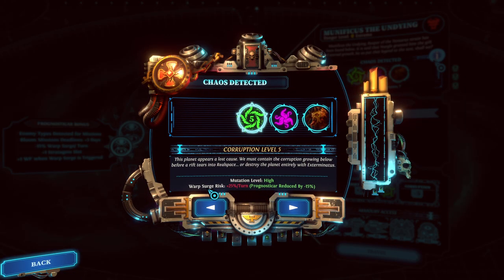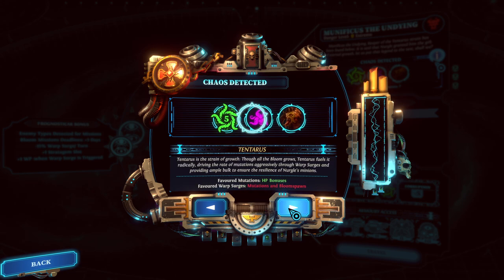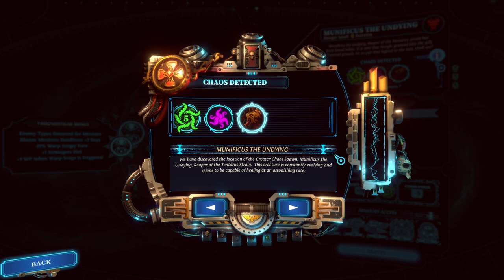Let's give this a read. Mutation level high, 25% per turn, warp surge risk minus 15 — not too bad. I think it was about the same for the other Reapers as well. We got the Tentaurus Strain, which we've read a billion times at this point. And here we go — Munificus the Undying. We have discovered the location of the Greater Chaos Spawn, Munificus the Undying, Reaper of the Tentaurus Strain. This creature is constantly evolving and seems to be capable of healing at an astonishing rate. Healing at an astonishing rate, eh? I assume this, since it's a Greater Chaos Spawn, works a little bit like the regular Chaos Spawn work. We've only faced a regular Chaos Spawn once, and I can't quite remember the functions of this.